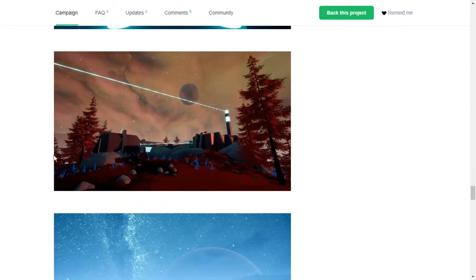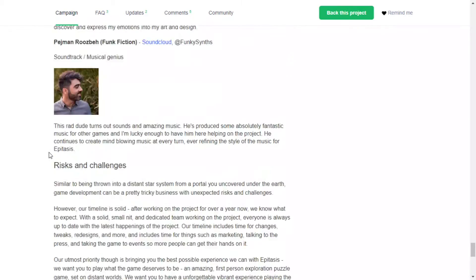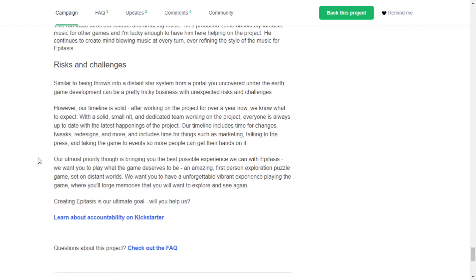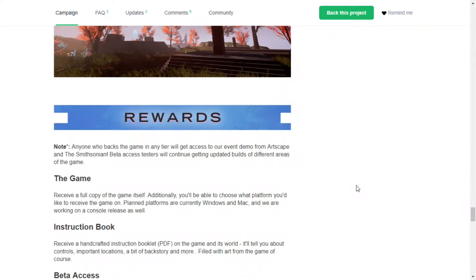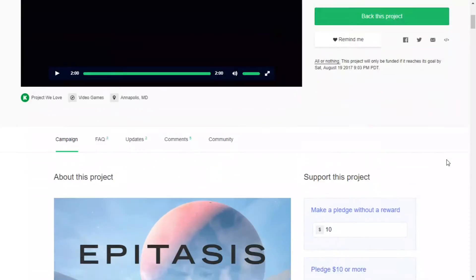Rewards include a full copy of the game, and you can choose your platform. They're working on console alongside PC. Extras include an instruction book, beta access, original art book, and a t-shirt. The team is Lucas Govatos as developer, and Funk Fiction as the musical genius on soundtrack. They're keeping rewards focused — they want to concentrate on the game itself and not have too much on their plate.